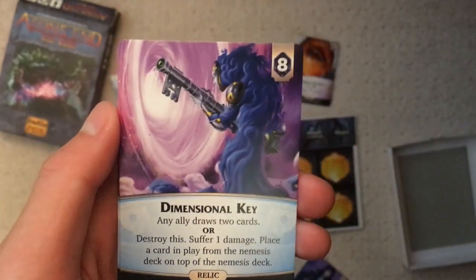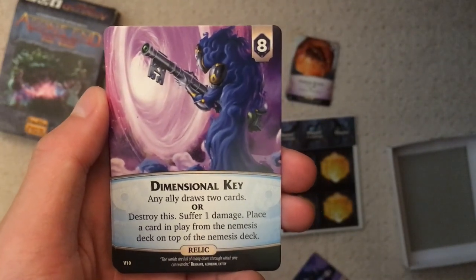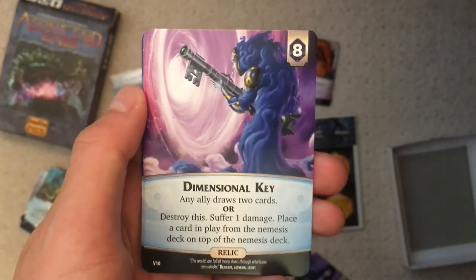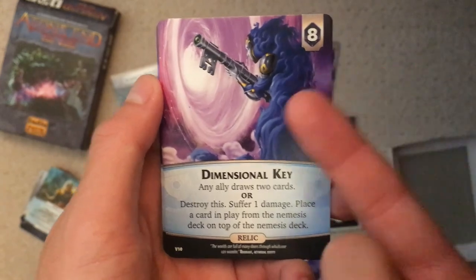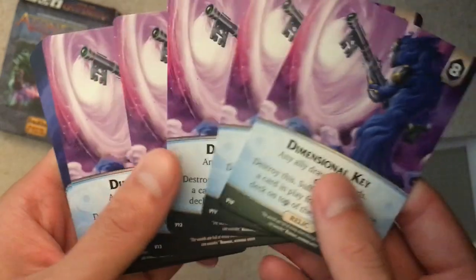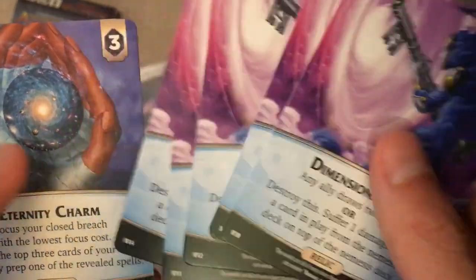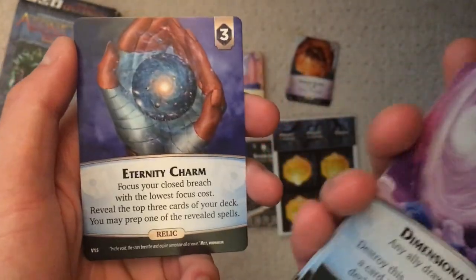Dimensional Key costs eight. Any ally draws two cards, or destroy this and take one damage. This kind of rewinds time a little bit. I can see it being useful in endgame scenarios where it comes down to that last turn, but honestly the cost is so high I don't think I'd ever pick it up realistically. Ally draws two cards is very good, but eight is too much for me. All the relics are always really interesting — we just don't use them that often in the games we play, unless it's the broken ones like Riddle Sphere.